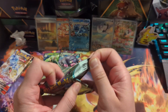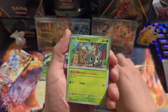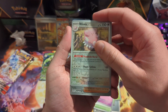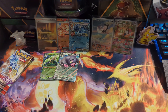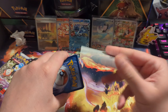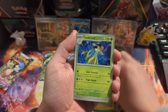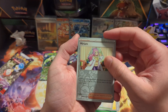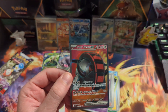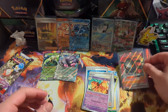Three packs left, come on, one more illustration rare. Scatterbug, Sprigatito, Driftblim — come on one more — and a trainer, and a Houndstone. Last two packs, can we get one more? Cyclizar — oh, Miriam! We want the full art — no. Oh okay, Iron Treads EX full art! We got a full art, nice! Not too bad, we're getting a lot of hits in this box actually.